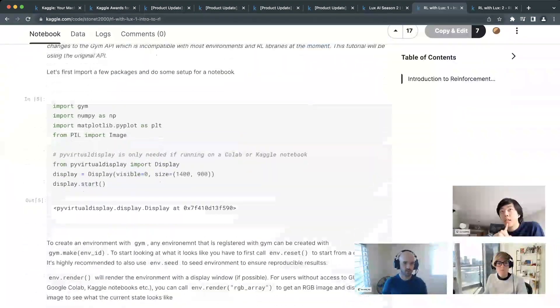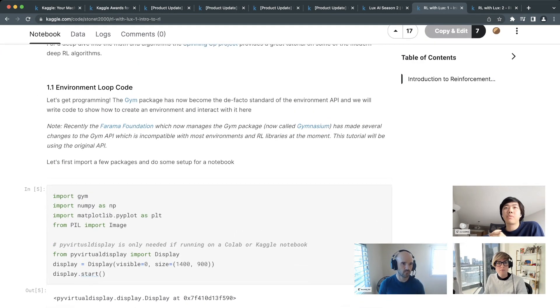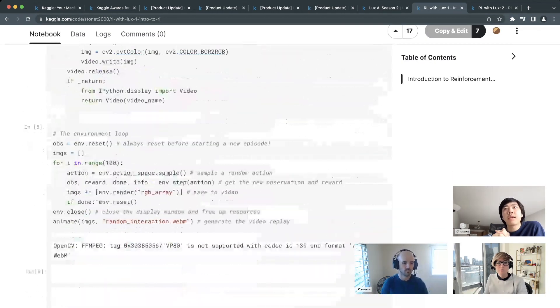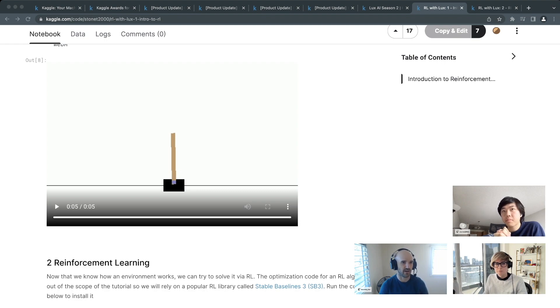The notebook uses CartPole, a classical control task where you move a cart left and right to keep a pole balanced upright. With a random policy — just sampling from the action space — it doesn't do very well. The action space is plus one (go right) or minus one (go left). The observation space is the cart's position and the pole's angle, which is sufficient to solve the problem.